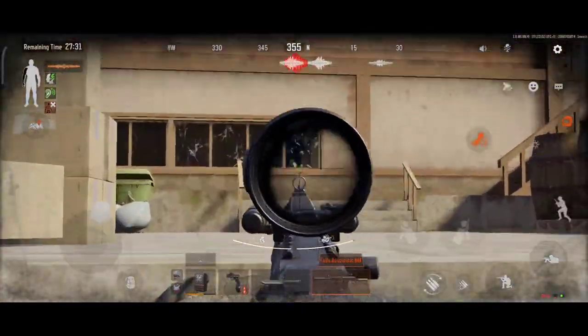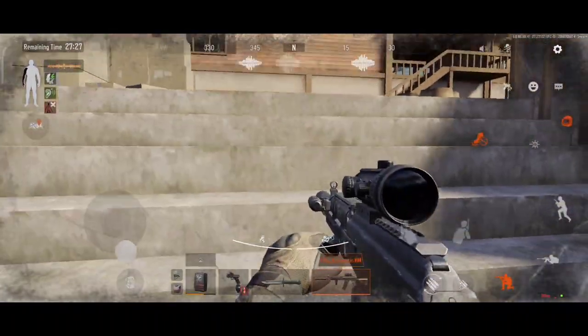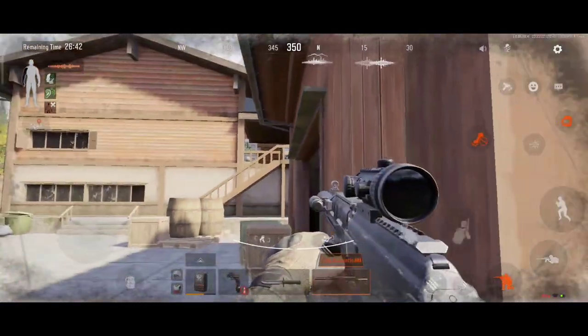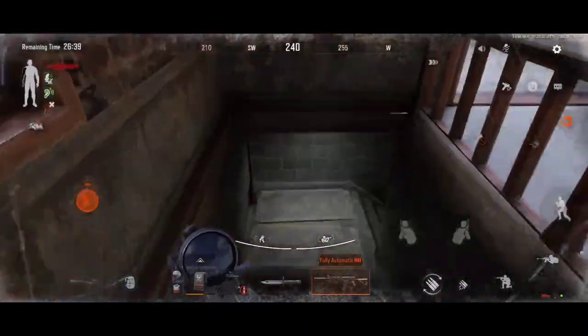Using a headset both in real life and in game is extremely important as it allows you to hear sound cues such as players slow walking or opening doors and chests. In-game headsets also give you a huge advantage as they give you a larger hearing radius, meaning you can hear players from further distances.